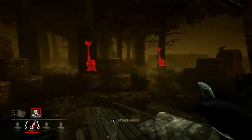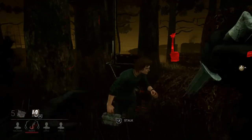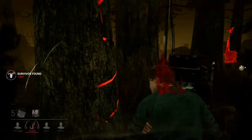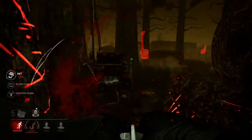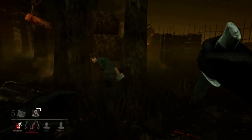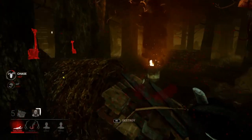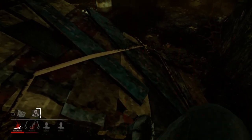We're off to a really good start. My Night Shroud is back, so let's go ahead and activate that. I hear a generator being worked on to my left, so let's head that direction. Steve forgot he's the survivor and not the killer. I could slug Steve and head back towards the basement to get the other two survivors, but I'd rather just kick the gen, let the survivors reset, and continue the match so we can all have some fun.